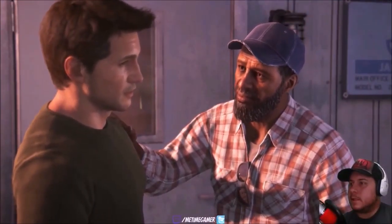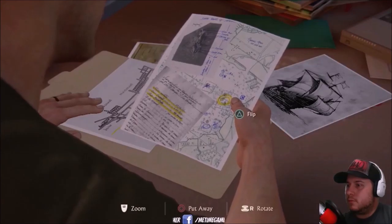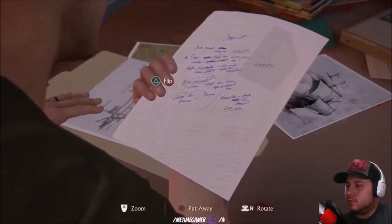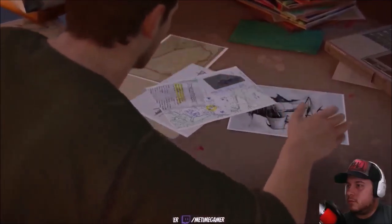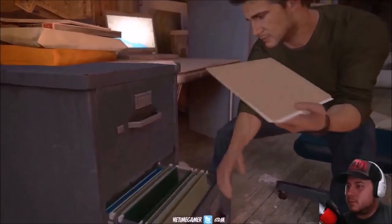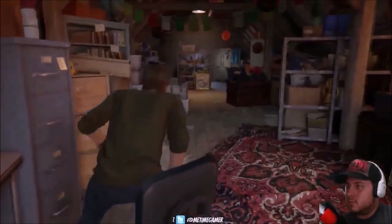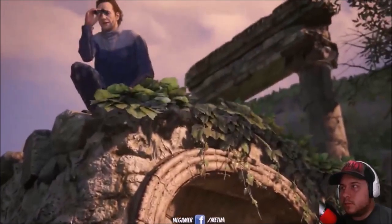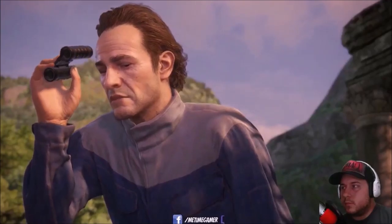Now let's get into the positives of Uncharted 4. First off, the story is very compelling and intriguing — when you play it, it really captivates you to keep going. The visuals are probably the best on the PS4 console so far. The audio creates the perfect ambiance for the world, encapsulating everything the world is trying to give you. The platforming feels fluent when you're scaling up a hillside — it really feels smooth when done properly. The game also has a nice variety of weapons, and the puzzles are very well done.